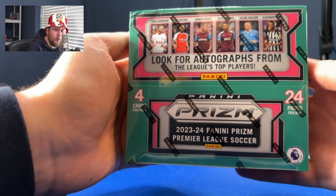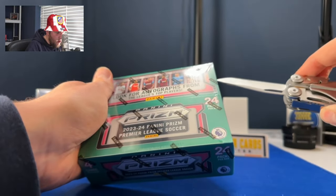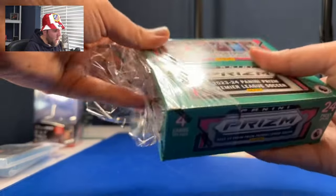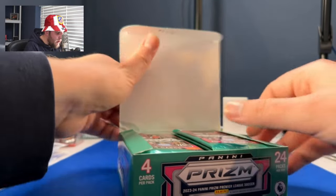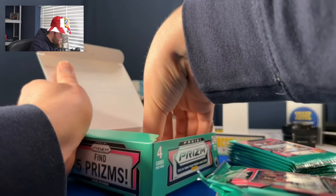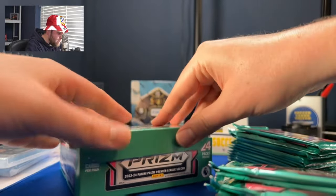It's a sad day here on the Sock Cars United YouTube channel because we're finishing our tour of all the different configurations — or most of the different configurations — of 23-24 Premier League Prism. We have done Hobby, Choice, Breakaway, and a Blaster. We're finishing off with what they tell me is called a retail box.